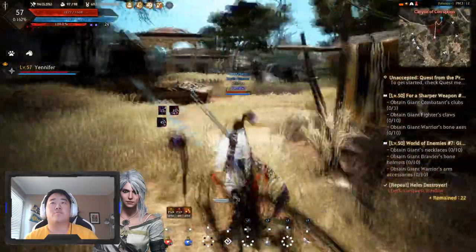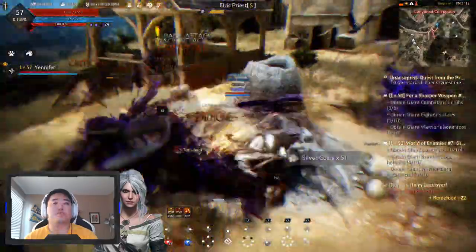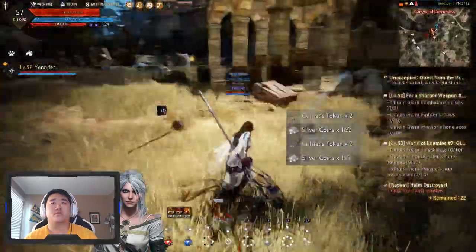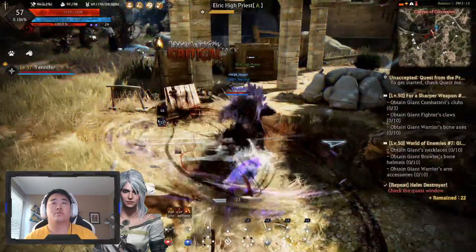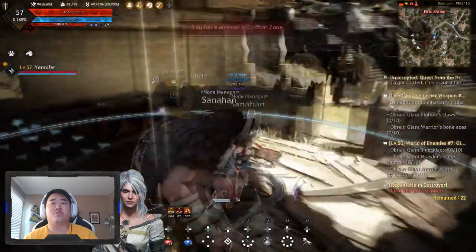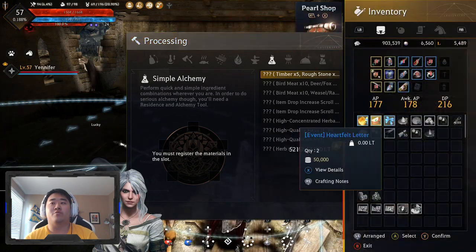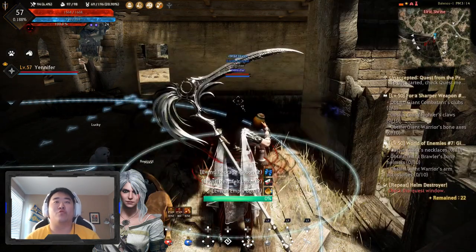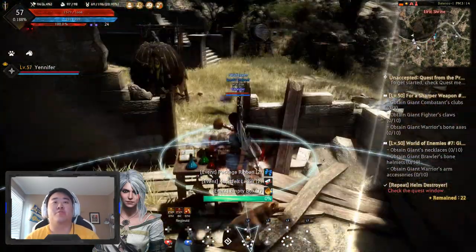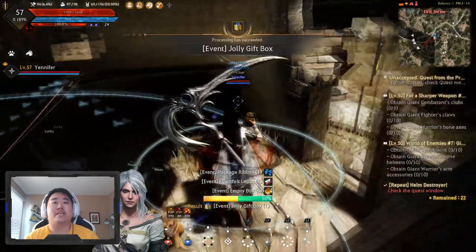Let's go back to the Hut of Shame over here. Let's come in here. So what I'm going to do — let's go ahead and go to Processing, Simple Alchemy. We're going to cook these bad boys up real quick. Cook two of them up, and we're going to pop them open right now. See what we can get. Get these jolly gift boxes going. I'm happy I got enough to do two.